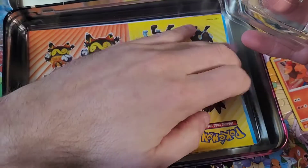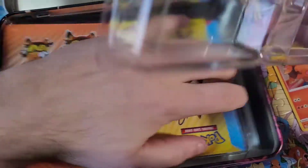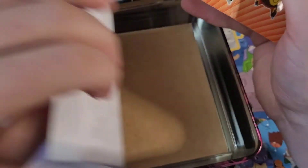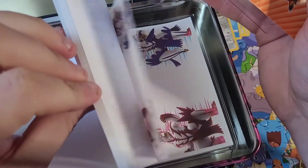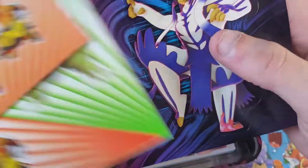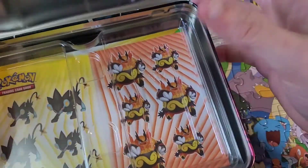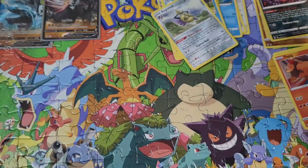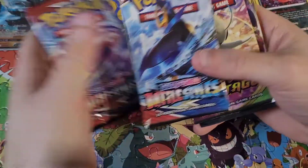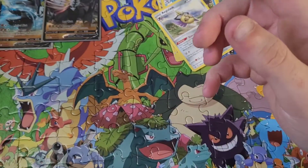We've got some stickers — we have a nice little notepad which I do try to send you guys whenever I send your cards, and this is usually what I write them on. I love these stickers and of course we do have that Tyranitar sticker which will be used promptly! Alright, we'll save the Battle Styles for last and go on into some Sun and Moon Base.